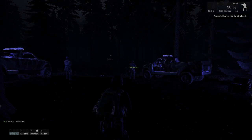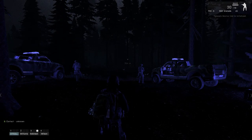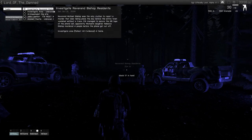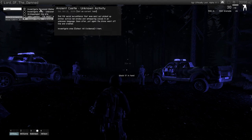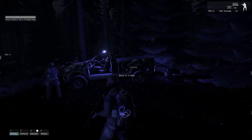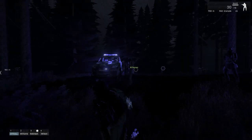So basically what the mission is: there is some paranormal activity around this area. You and three other FBI agents will go into the woods and investigate the area, see what's going on, and why you've lost contact with some of these researchers.